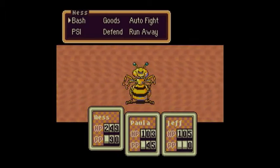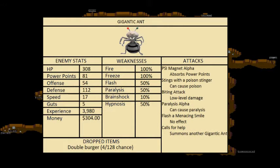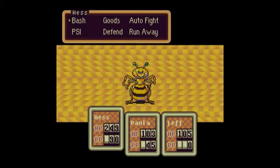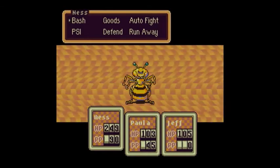We have a new enemy — this is the Gigantic Ant, easily the most difficult enemy you'll find in this area aside from the Guardian Diggers. 308 HP, 181 Power Points, 54 Offense, 112 Defense, 17 Speed, 5 Guts, 3,980 experience, 304 dollars, 4/128 chance of dropping a Double Burger. Weaknesses: 100% Fire, 100% Freeze, 50% Flash, 50% Paralysis, 10% Brainshock. Attacks: PSI Magnet Alpha — absorbs power points; stings with its poison stinger — can cause poison; biting attack — low level damage; Paralysis Alpha — can cause paralysis; summons another Gigantic Ant.